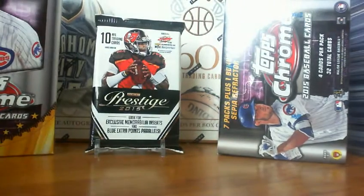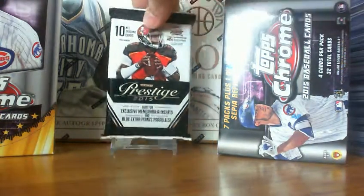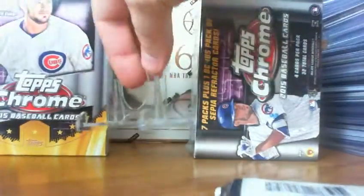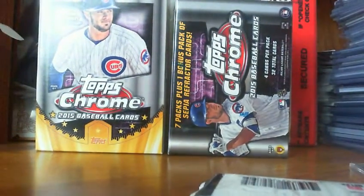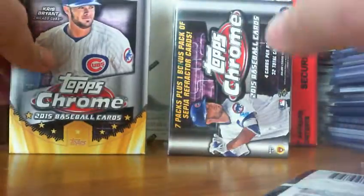What's up YouTube? About to go retail break crazy here. I'm going to make two separate videos. First I'm going to do this Prestige Football Fat Pack — probably a decoy, but just grabbed it. And then I went ahead and grabbed a small box and a blaster. I think it's a hanger box, which has four exclusive pink parallels from 2015 Topps Chrome.